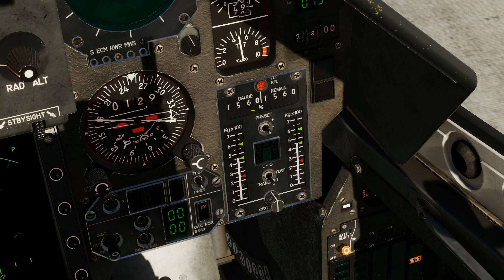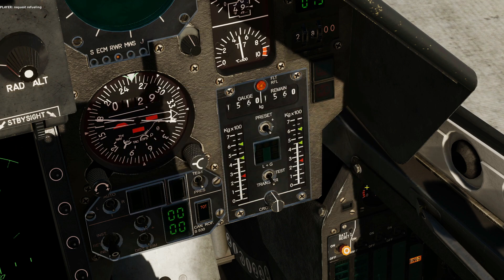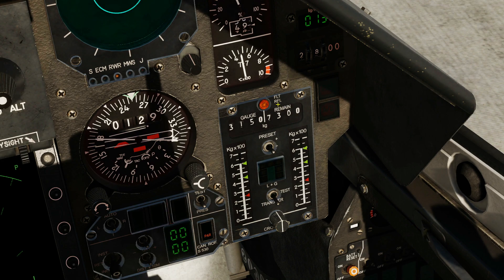As fuel is burnt, this figure will get lower and the detotalizer will get lower also. We're going to change our fuel loading — going up to 100% internal fuel and adding some tanks on. Request refueling. With lots of tanks on, we can see that the detotalizer has automatically added on the amount of extra fuel in the tanks.